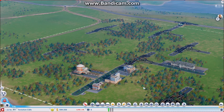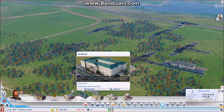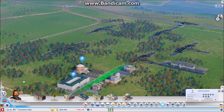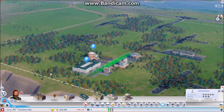So the museum is a new building. It can be found under the education tab, as you can see right here. Now, I can fit this in right here.